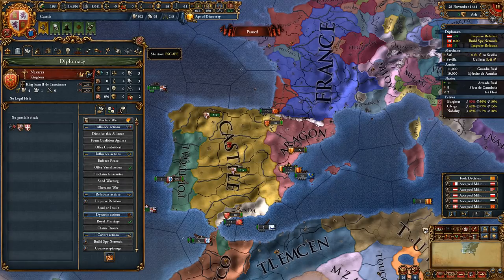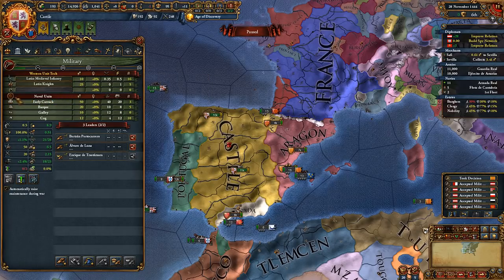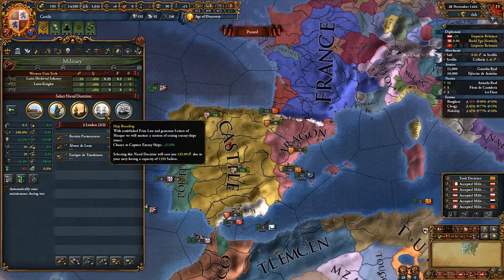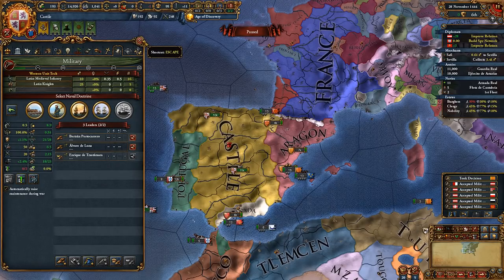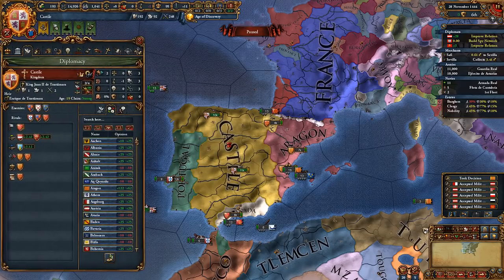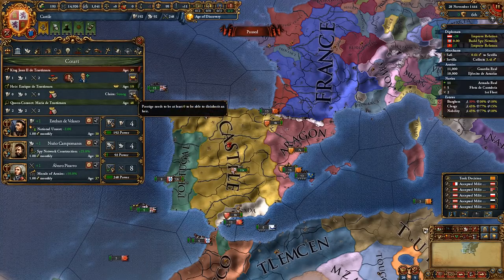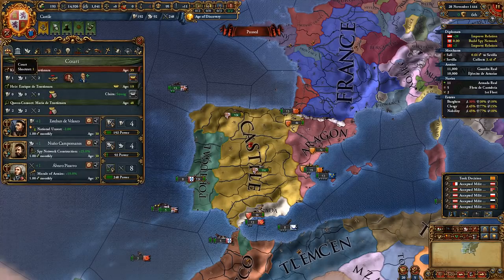Those are the steps you need to take for the first month or so. Next are some general guidelines I follow while playing Castile. First, wait a few years and when you have some money, take the naval doctrine of ship boarding — it's literally free navy. Use the Papal influence buttons; they are very helpful. If your ruler is 50 years of age and Enrique is still alive, disinherit him. A 50 prestige hit is better than decades of a 0/0/0 ruler and a potential civil war event.